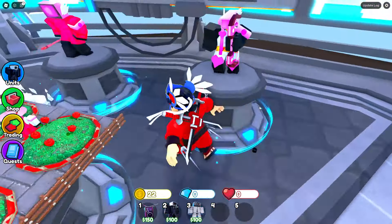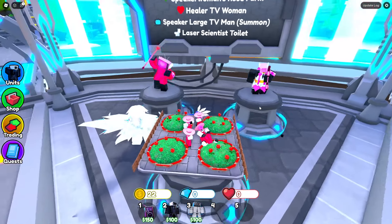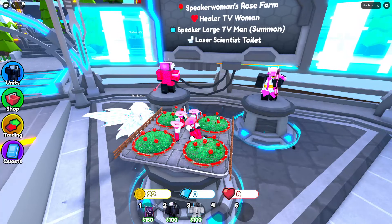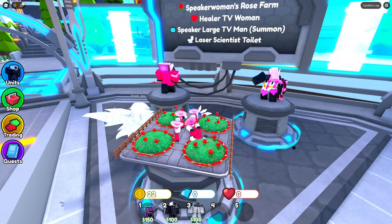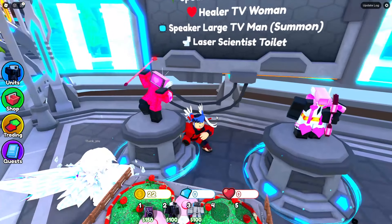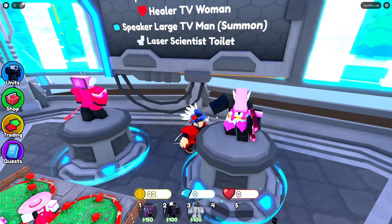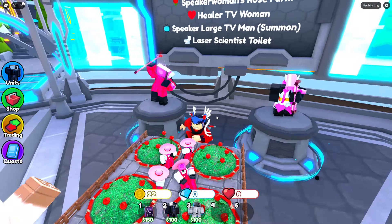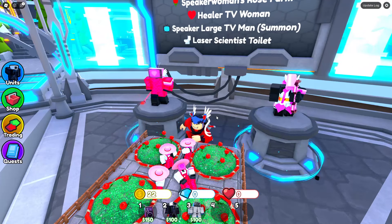These are the units you can get. This is the farm - it looks very nice, this is the fully upgraded one. We got the mythical unit right here and the legendary one. We got a Cupid Cameraman and a healer - this one looks very nice.